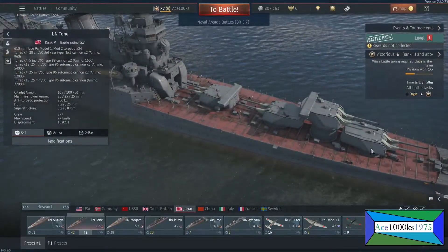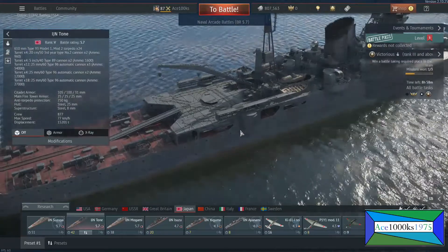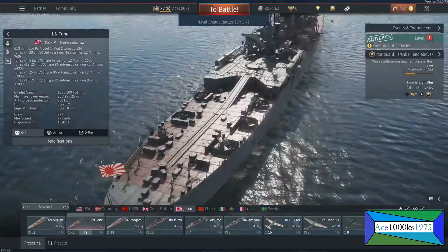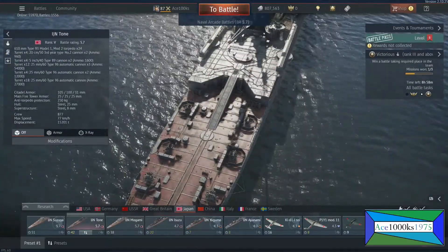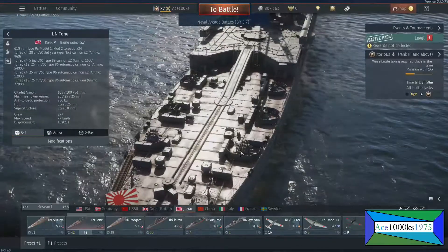You notice how four turrets are in the front of the ship — there's only four, there's none in the back. So what's at the back are just anti-aircraft guns. There's quite a lot of them right here — there's six. I think these are 3x 25mm anti-aircraft guns.